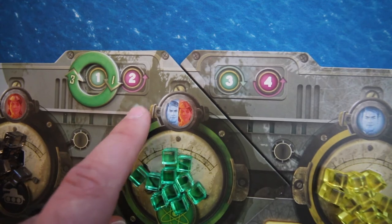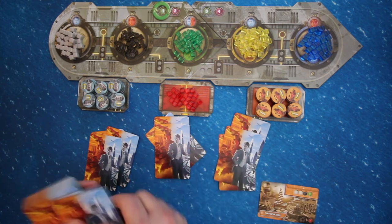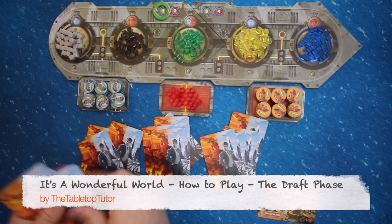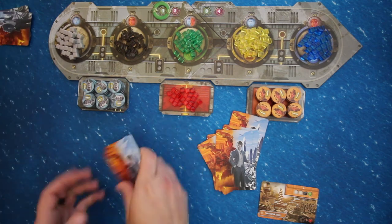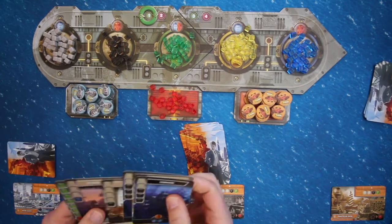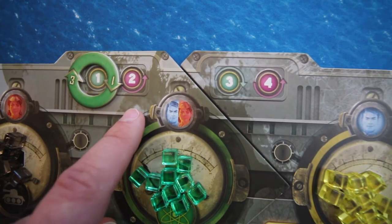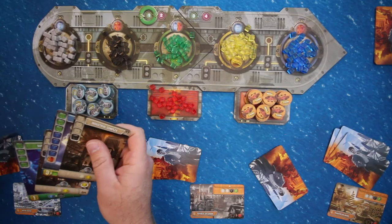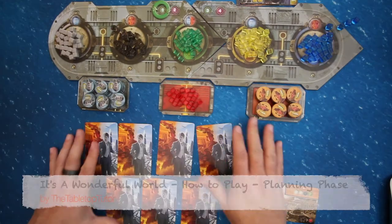The game lasts 4 rounds. Each round has a drafting phase, a planning phase, and a production phase. At the end of 4 rounds, the player with the most points wins. For the draft phase, there isn't a first player concept in this game, so just start by dealing 7 cards to each player. All players look at their cards, choose one that they set face down in their draft area, then pass the rest to the next player. Refer to the round marker to remind you which way you're passing in each round. Continue until you have 7 face down cards in your drafting area.